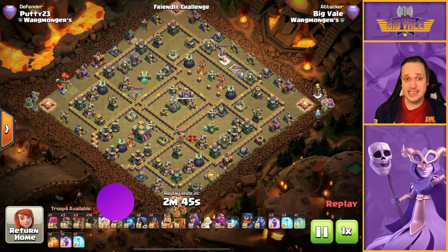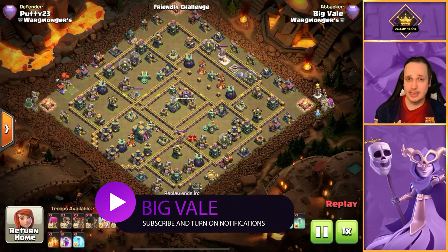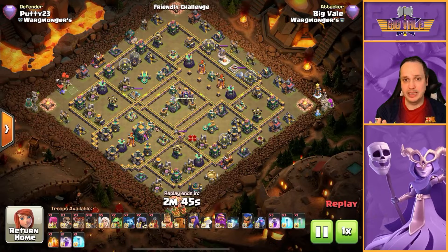Now this attack strategy is actually really, really fun and while you may think it's quite similar to a Queen Charge Lalo, it actually is nothing like a Queen Charge Lalo. For Queen Charge Lalo you're looking to try and create pathing for your Lalo to follow and to flow through the base.